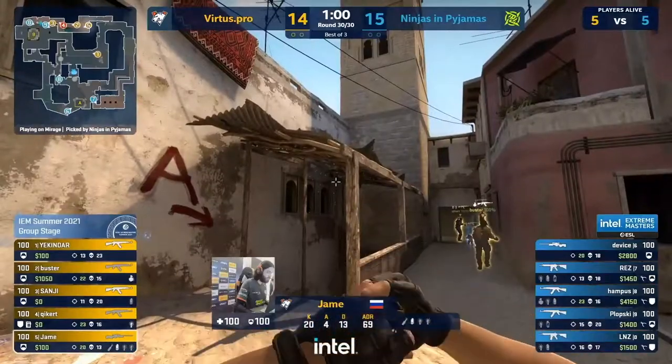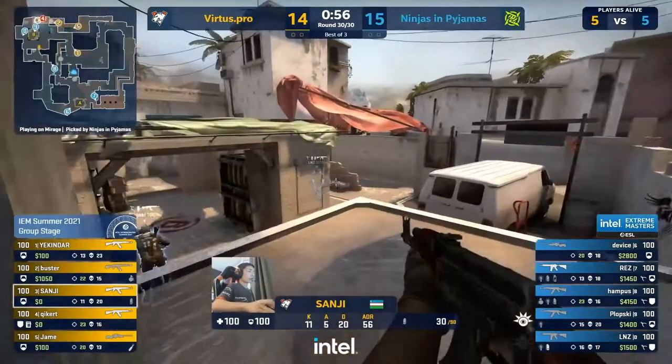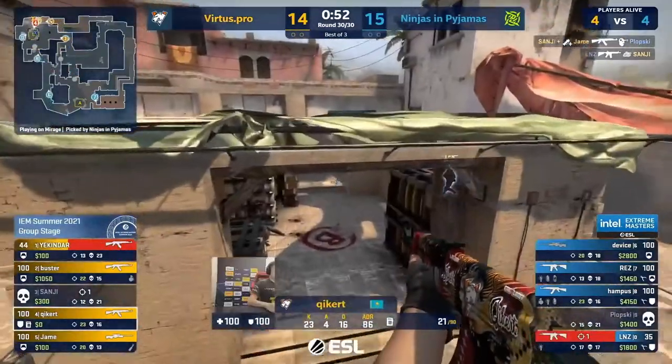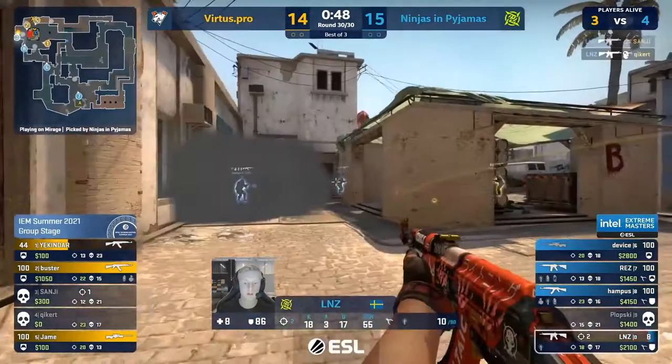At this point NIP have seen this play before in this game — they know what to expect. BXQ smokes in, they dive through the CT smoke. Sanji leading the charge and he catches two players with their backs turned. Linus holds for one, trapped to the bench behind the smoke, and drops the bomb as well. What a hero.